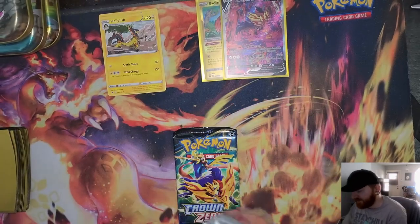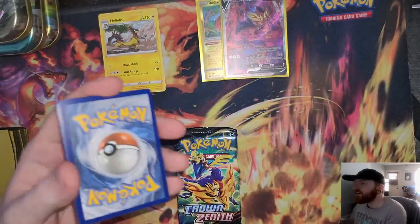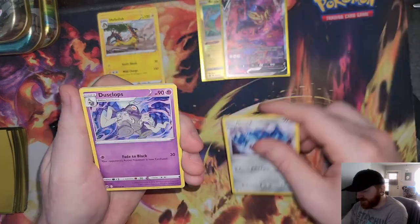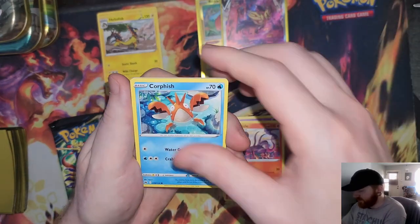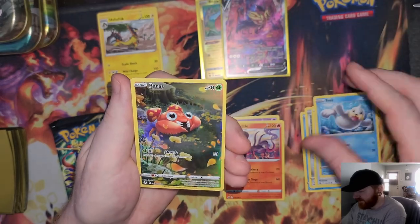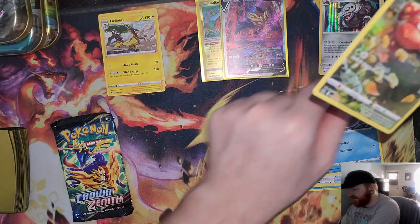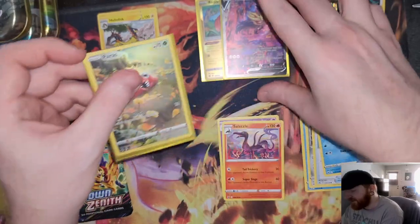There's something else in this one too — I can see it. I'm telling you, I feel like these have hits in every tin. V-Star marker though — that's trash. Metang, Dustclops, Salazzle, Energy Search, Corphish, Aaron, Potion, Seel, Aipom — Galarian Gallery and a holo Aggron on the end. So we're going to separate that one. So far there's a hit in each pack.